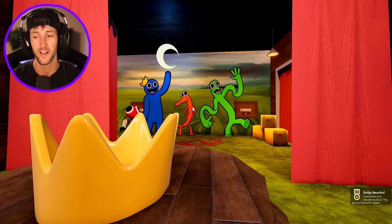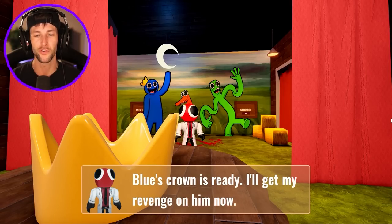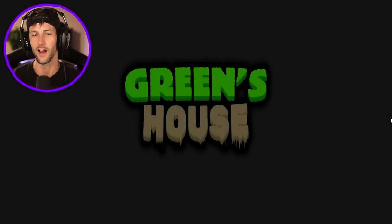Oh my gosh. Yeah, this game took me two days, hours and hours to beat. We got our first win badge. Blue's crown is ready. I'll get my revenge on him now. This was so much different, I feel like, than Green's house chapter one. It was definitely harder, but I liked it. It was cool. You guys, I hope you enjoyed Green's house chapter two. If you guys want to see more Rainbow Friends, smack the like button. And thank you guys so much for watching. I will see you in the next one. Peace.